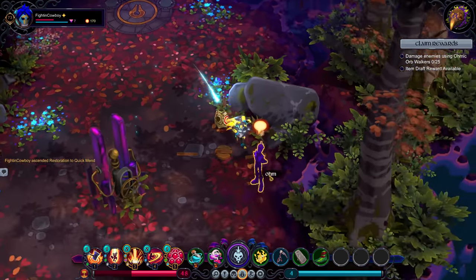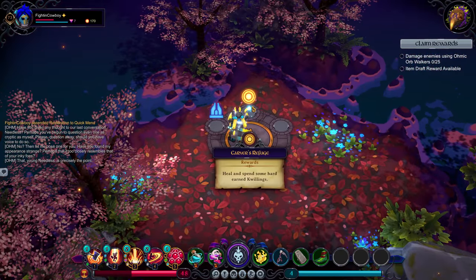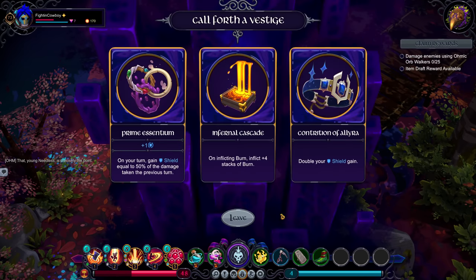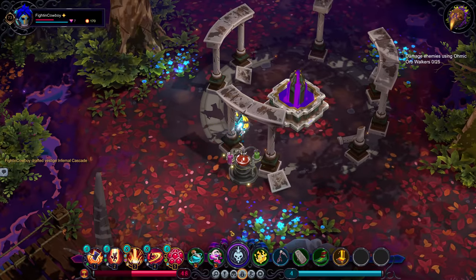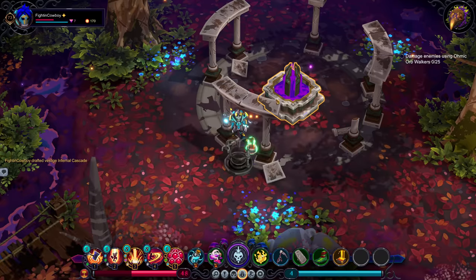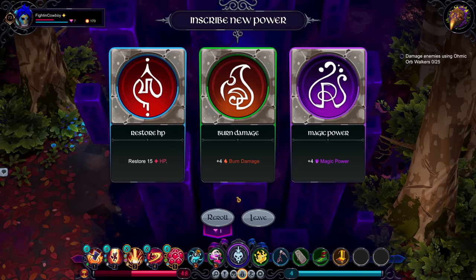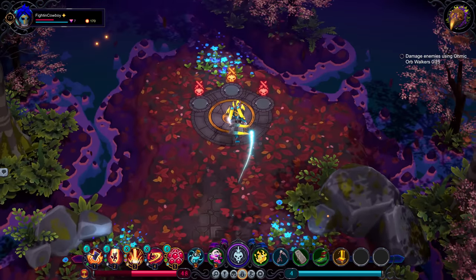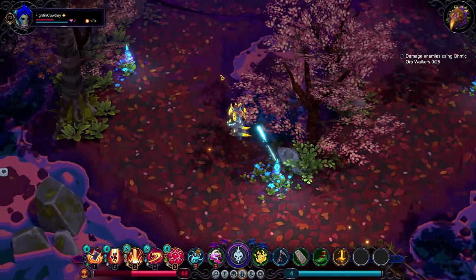Let's just do Quick Mend. We're low on money so Carvers isn't going to be worth it. Instead we'll go to the Teppid Shrine and claim our reward. Infernal Cascade — that's going to be really strong with how this build is going. Let's see what we get. I will take that. And then a Font of Wisdom — let's do the 4 magic power just to make our burn even burnier. We don't need glyphs obviously, so no real question what we're going for there.